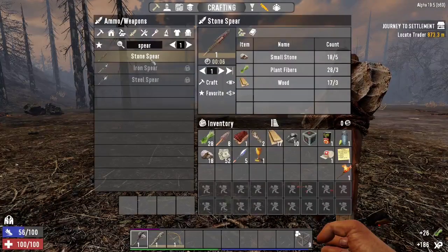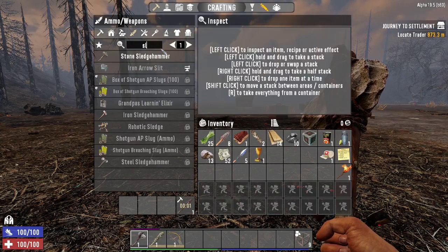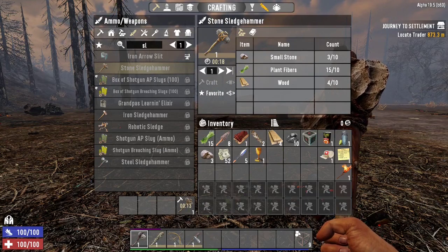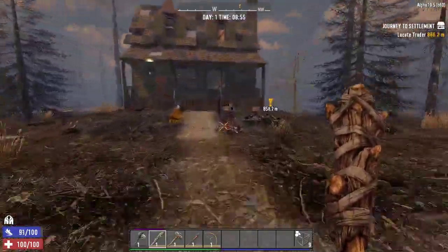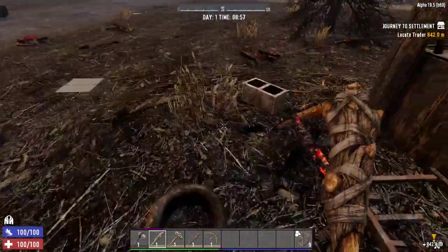I'm not sure if I want to go with a club or a sledge here, but we'll go ahead and get both of them going. It'll really depend on where our loot goes. I think at first we'll probably start with our club. Let's go see what we can find in this house really quick before we go off looking for the trader.